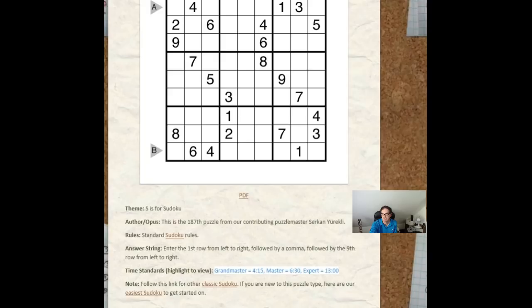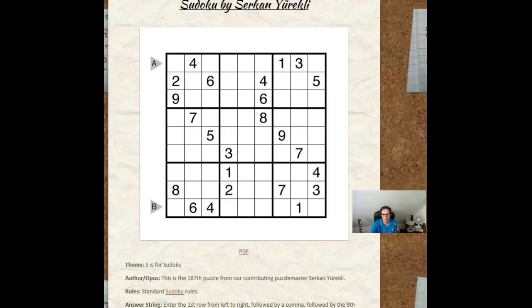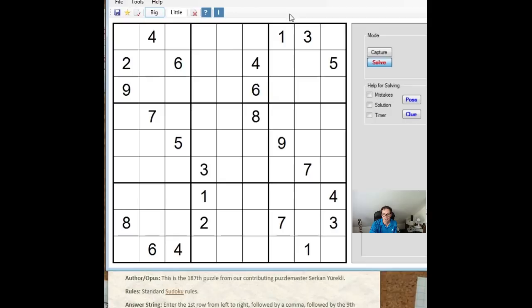Any Sudoku that takes Tom Snyder 4 minutes 15 seconds must have something quite complicated about it. So we're going to look at it — I'm not going to speed solve it. If you want to speed solve it, you're very welcome. You can see it on the screen, so copy it down to notepaper, use your stopwatch, see how you do. We're going to solve it logically — I've put it into my software which allows me to make pencil marks.